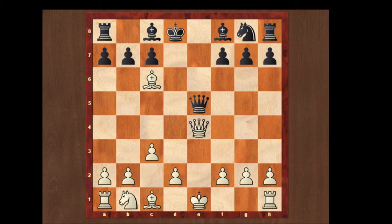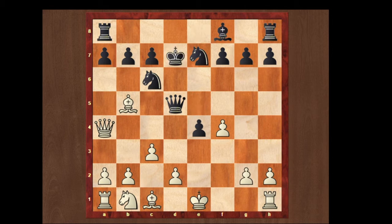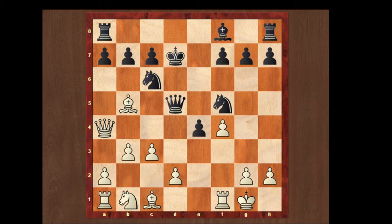Let's see what happens if instead of taking on e5, black plays knight g to e7. White plays f4, bishop to d7. As mentioned, in this opening attack can come from any color. In this position black is going to attack the white king: knight takes on d7, king takes on d7, white castles, and white plays knight to f5.